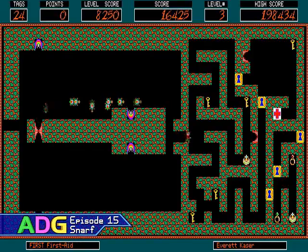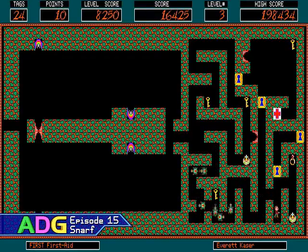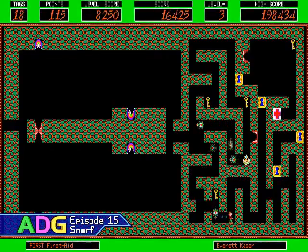At the end of the level, the number of tags you have left multiplies into the amount of points you collected for the level. The tags are sort of like your hit points — if you get hit by an enemy, you lose a tag, and if you run out of tags, the game's over. Since the tags are part of your scoring, sometimes getting hit just once can cost you more points than going after a hard-to-get treasure, making it a real strategic decision.